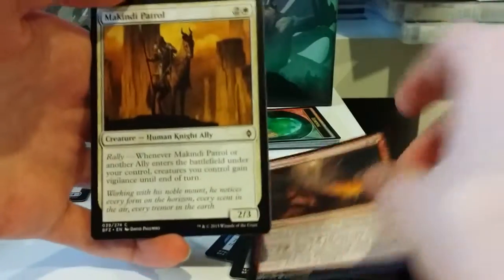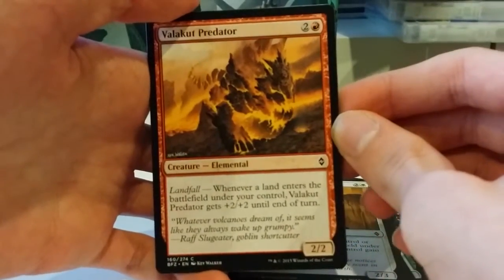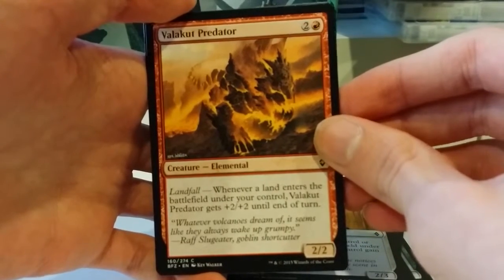Another Boiling Earth. Another McKindy Patrol. A Valakut Predator: 2 and a red for a 2/2 elemental. Whenever a land enters the battlefield under your control, it gets +2/+2 until end of turn. Not bad.